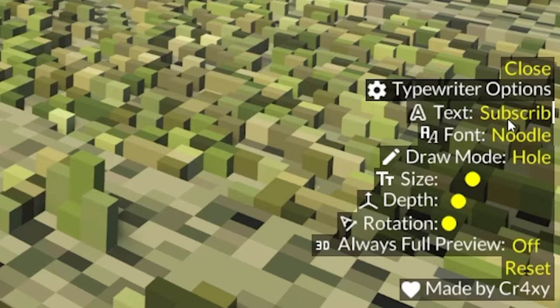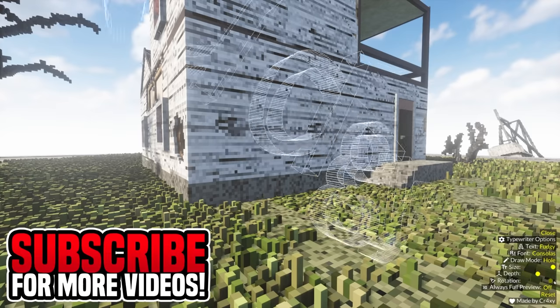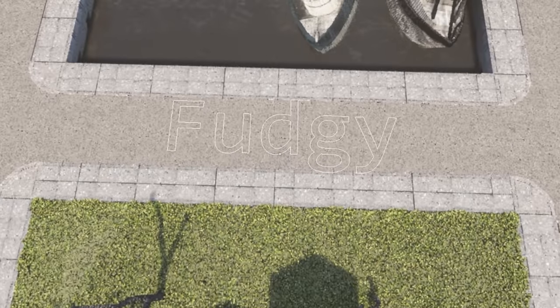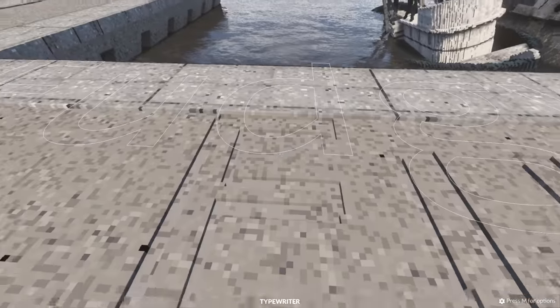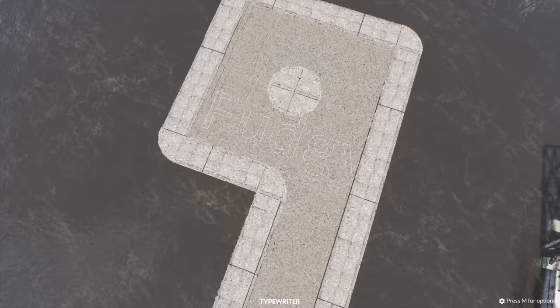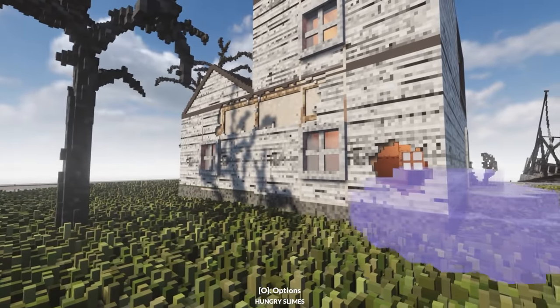Let's just put Fudgy. We can change the font, the size of it - wow, that's insane - the depth and also the rotation. So I'm going to write my name right here. It worked! Look at that. That's actually so cool. But if I spam it, it gets a bit laggy. So yeah, we'll probably play around with that a little bit later.